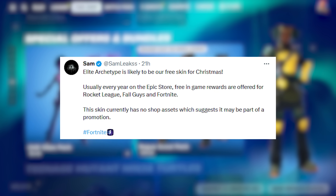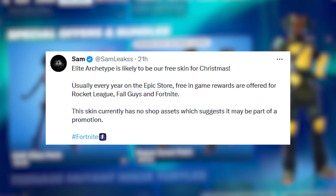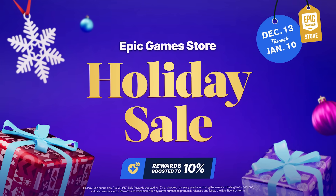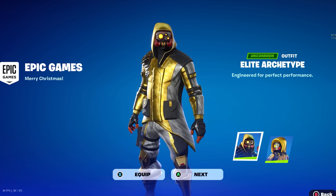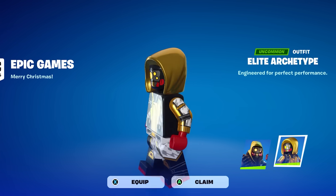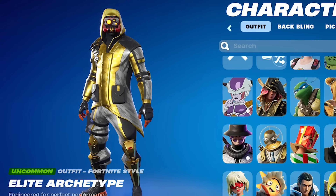The Elite Archetype is likely to be free on Christmas. Usually every year on the Epic Game Store we get free in-game rewards for Rocket League and Fall Guys. This just went live today — you can claim this skin for free inside the item shop as a Merry Christmas present, and it also comes alongside a free Lego variant, which looks amazing because the gold variant really looks super cool.